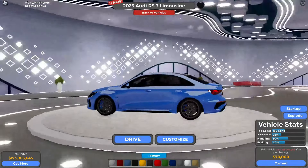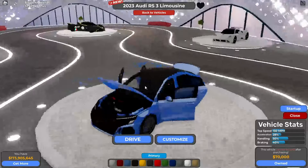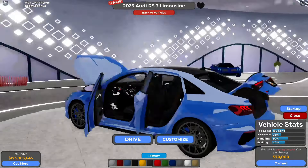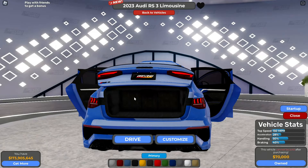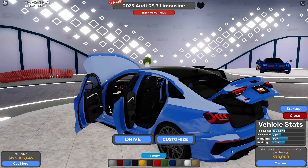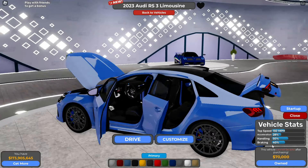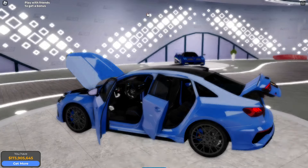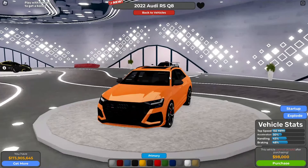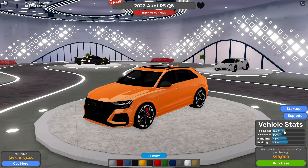Then we've got the 2023 Audi RS3 Limousine — fully detailed engine, fully detailed interior, and trunk. It's 70,000, not expensive at all, 150 miles an hour. It looks like it has the same stats as the last car. Then the 2022 Audi RS Q8 — 155 miles an hour, 45% handling, and 48% braking, at 98,000.